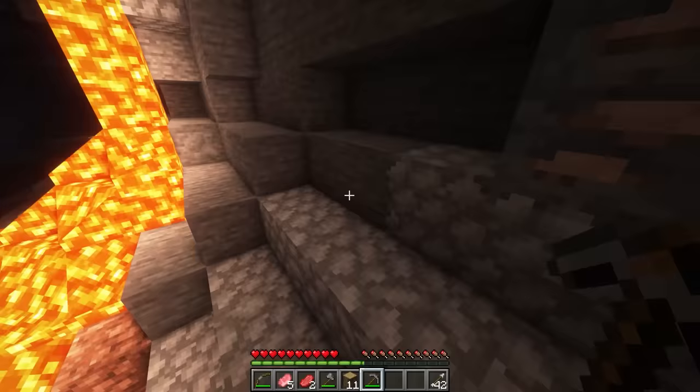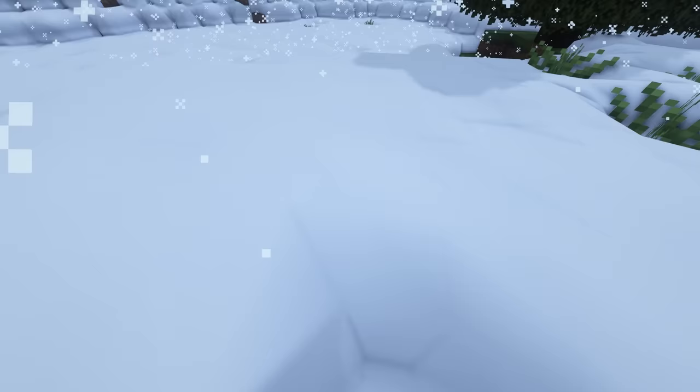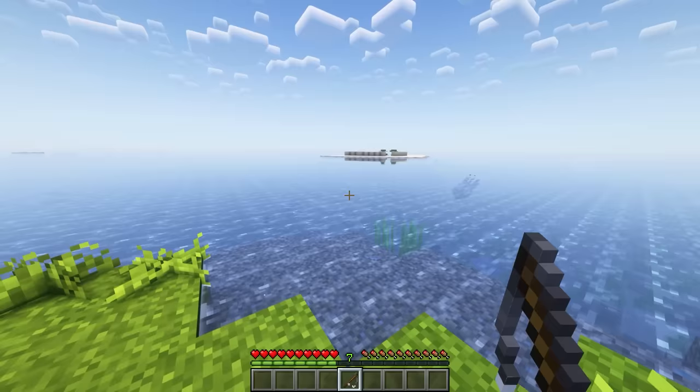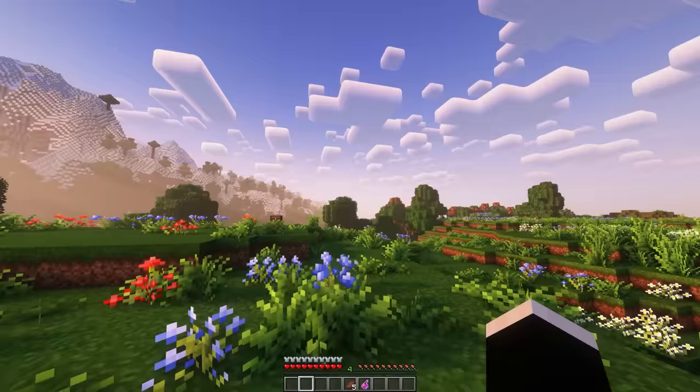I've installed the Physics mod, and this mod is just loaded to the brim with satisfying features, like mob ragdolls, block-breaking physics, and much more. For the video, I'll be using the Pro version, which includes many more awesome features. Now you'll see things like realistic smoke, better weather visuals, interactive snow, and much more. And if there's any features you don't enjoy with this mod, you can always just change or disable them. Very satisfying.